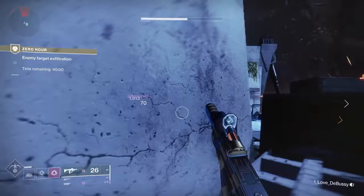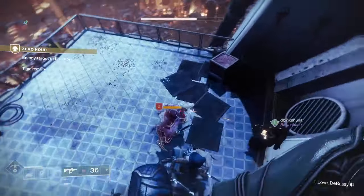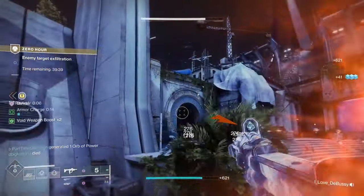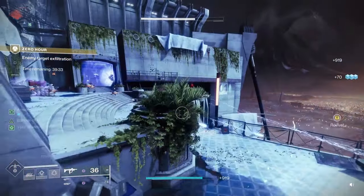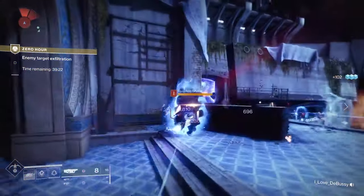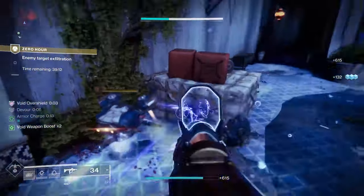In this first room there are a lot of different shielded enemies to worry about — I almost die here. One thing that's really helpful is to balance your burns between your fire team, because in the different rooms you're going to have a lot of arc, solar, and void shielded enemies. In this room there's a lot of void, and I'm using my void Hunter here to try to clear some of them out.